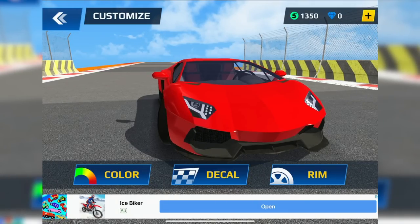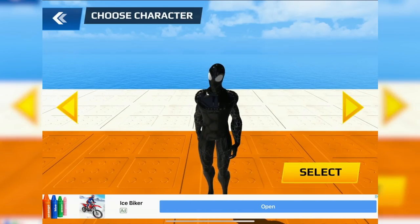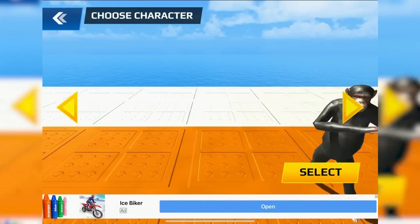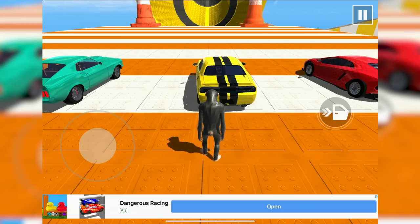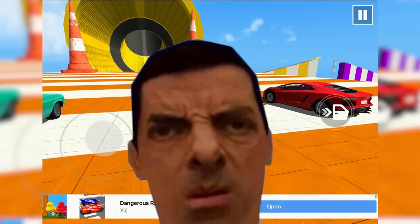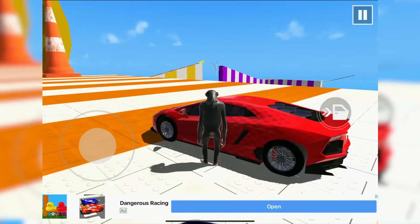The first thing I'm greeted with is a character selection screen. We have totally-not-blue Spider-Man, a monkey, Venom, and something like Deadpool but it's Spider-Man. Wait — why can you free roam before you do the stunts? This doesn't make sense. It may be a pick-a-car screen but there are other cars over here. Okay, let's just jump in.